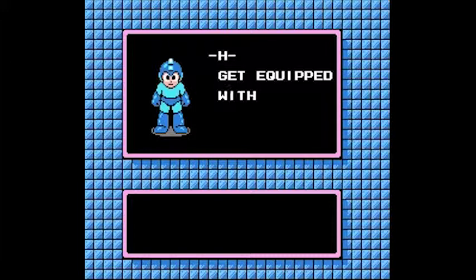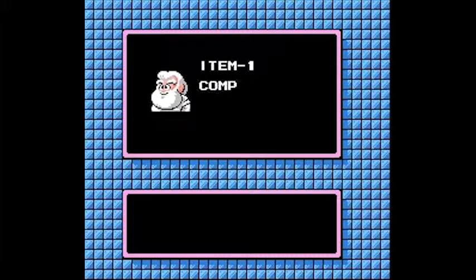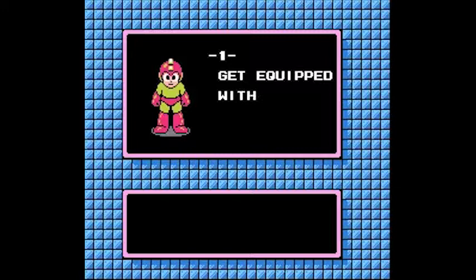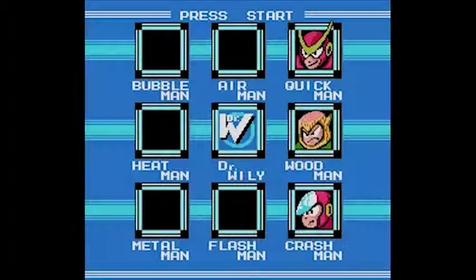Not a candidate to go after first, because the stage is really difficult without the Metal Blade and without Item 2. So I'd wait until you've beaten Metal Man and have Item 2. A message from Dr. Light — this is the last of three items. Item number one, completed. Get my weapons ready. They're ready. Anyway, we've got the Atomic Fire, which is one of someone's weaknesses — I'm going to cover it in greater detail later.